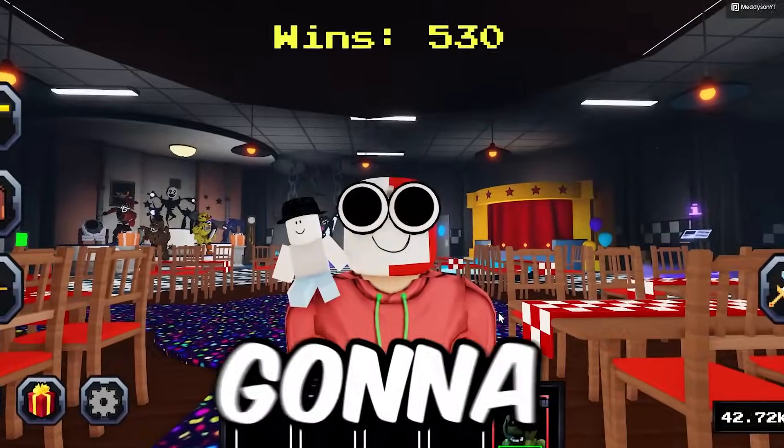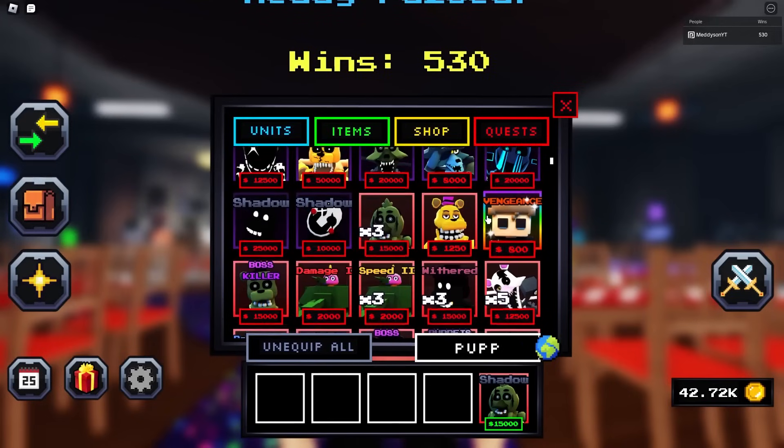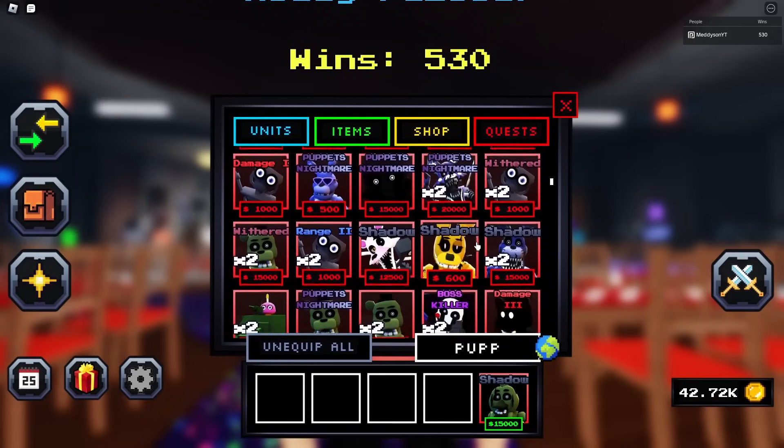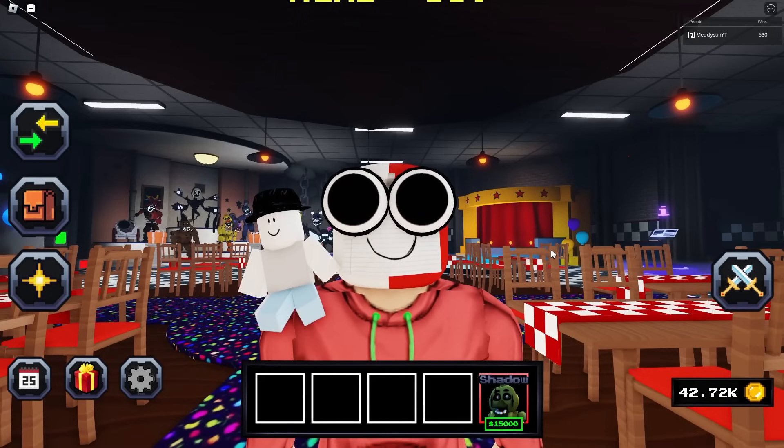We're back in Five Nights TD and we're going to be using a unit I've never used before or even shown in a video. Ages ago on this game, they released a unit called Threadle, and I actually got a shiny version — I unboxed it myself. It's a summoner unit. Has it been buffed? I've got no idea, but I've heard you can do some cool things with it, and you can also AFK with it.